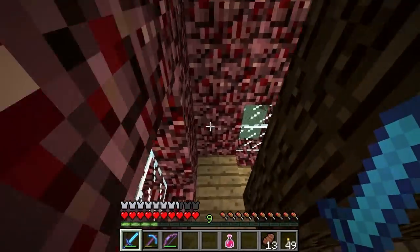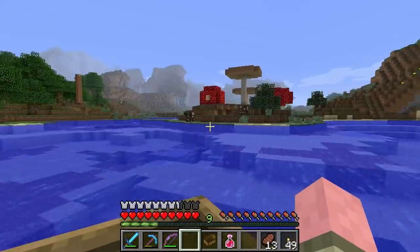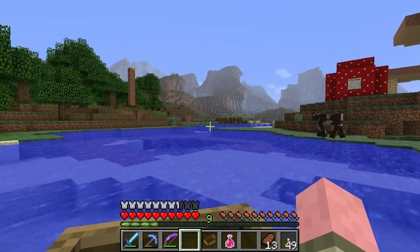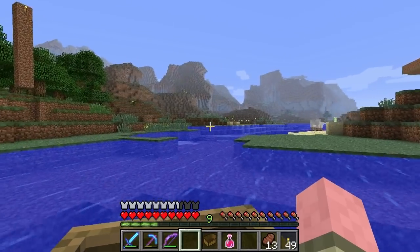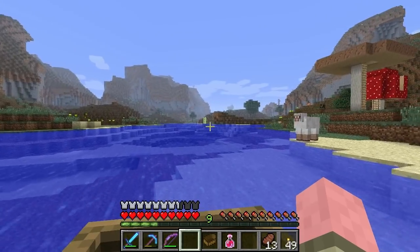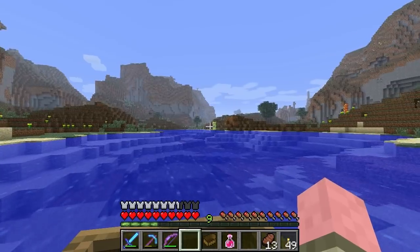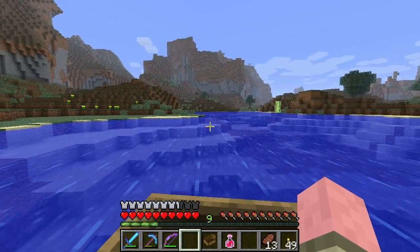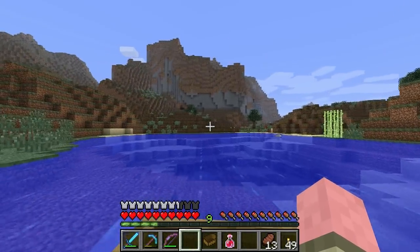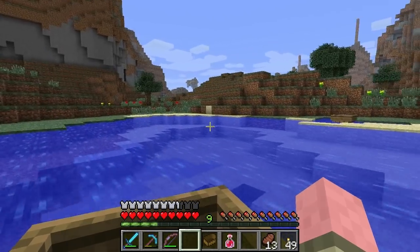Let's head down to the water. Let's talk about these music discs. There are 11 music discs in the game, and you can acquire them through a couple of different means. There are only two that you can find in dungeon chests, and that is Cat and 13 - those can be found in dungeon treasure chests. The other nine can only be attained through an interesting method: by getting a skeleton to shoot a creeper and kill it.